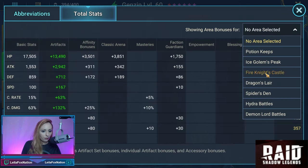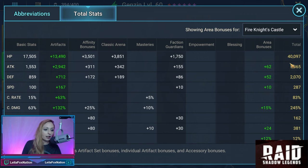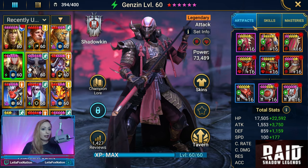For his stats, we're going Fire Knight and we do have some bonuses here. He's at 40,000 HP, 5,300 attack, 2,000 defense, 287 speed, at crit cap, 245% crit damage, 162 resistance, 381 accuracy. We also have the 12% on the ignore defense.